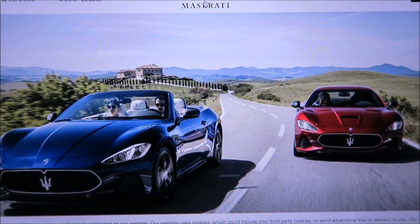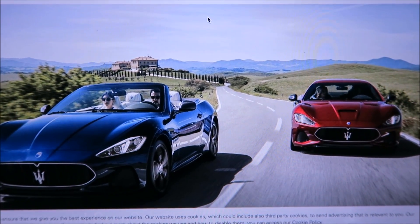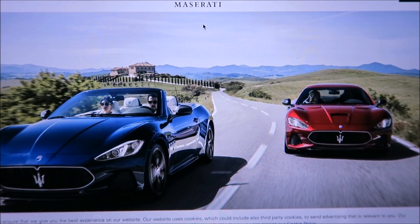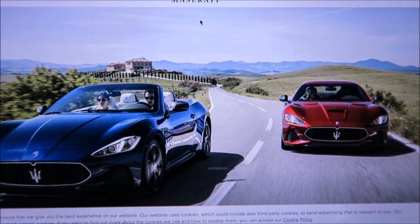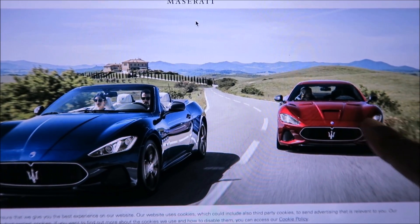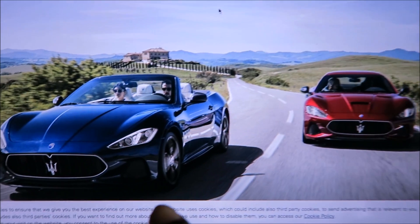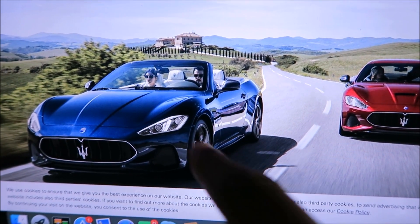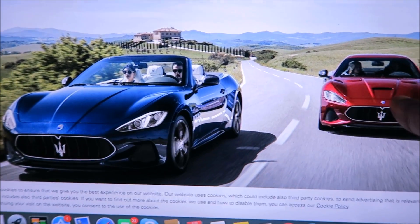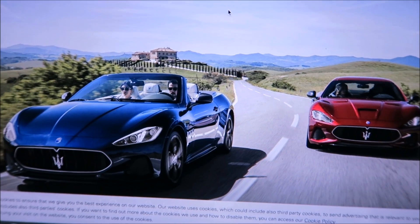This is a little different video than I normally would do, but Maserati just released full pictures, specifications, and now you're able to spec the new 2018 Gran Turismo and the Grand Cabrio. On the right-hand side, the red one is the MC version with the more aggressive hood that you can spec out in carbon — it also has different wheels. The Grand Cabrio has the more flat hood without the nostril like the MC does.